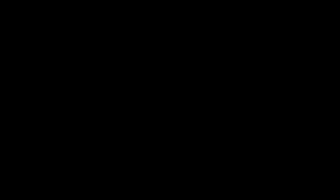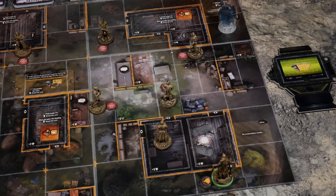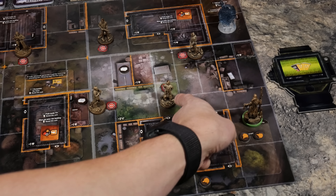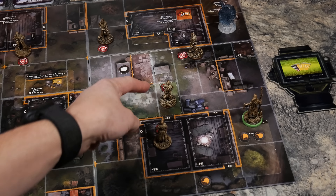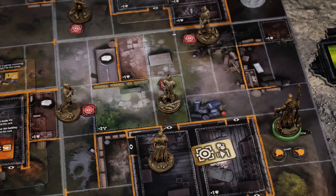Let's go ahead and peek inside to see what we can find. I hear the screech of a radio coming from inside - definitely not where they would keep Dalek then. Any unknown tokens in this building get flipped and resolved. It appears there is somebody inside this room. Looking at environment card 1A: placing a bandit with an AK-74 in the location where the token was. It also mentions that if you peeked inside and there is a bandit, you can either draw enemy attention by placing three yellow noise markers in a chosen space, or listen to an enemy chat by resolving card E-10A.